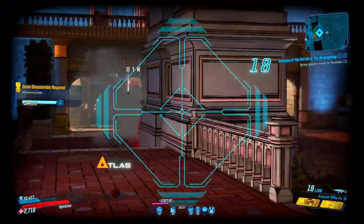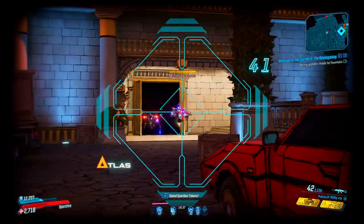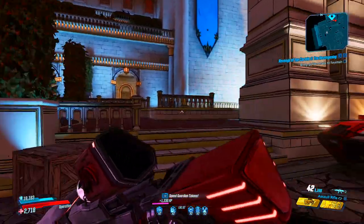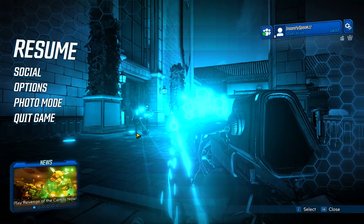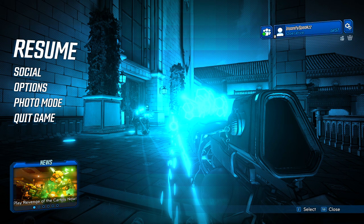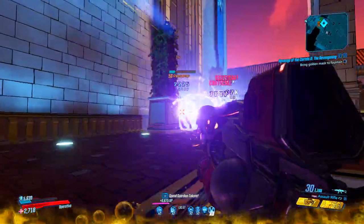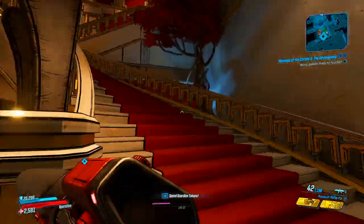Location one is right in front of the mansion, before you even enter the door. In order to get the underboss to spawn, you must kill all the enemies in the area. Once you do that, the underboss will come out of the main front door of the mansion, and after killing the underboss you will be allowed access into the mansion. It could be any of the six underbosses — it's different every time.